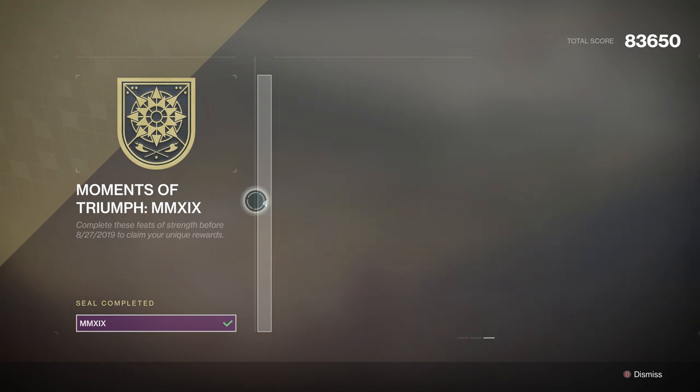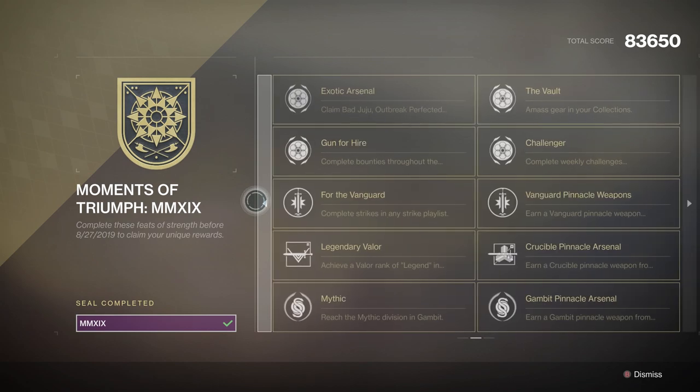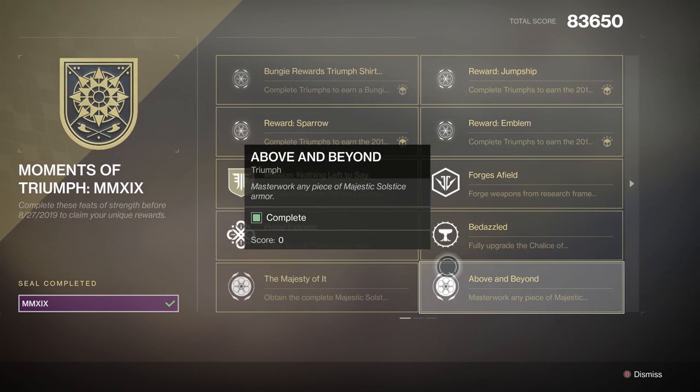Just to let you guys know, Moments of Triumph has been extended until September 17th, so if you're hunting the ship, sparrow, or t-shirt, you'll have some extra time to get those. But keep in mind Solstice of Heroes will still be ending on the 27th, so make sure to finish the seal by then. Good luck on the grind, Guardians — hopefully these tips helped you out, and I'll see you in the next video.